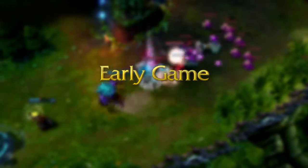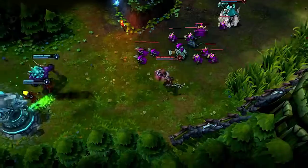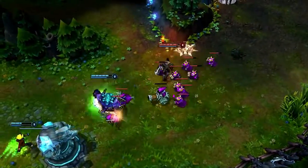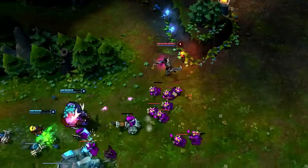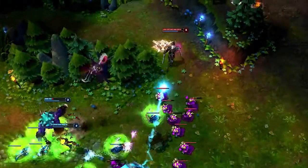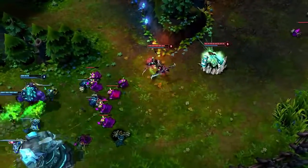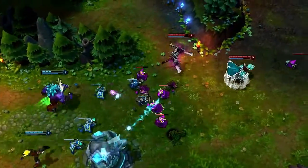In early laning, try to harass your opponents by hitting as many Spinning Axes as possible. Use Blood Rush to catch them as they fall, or guide them by heading somewhere safe before Spinning Axe hits an opponent. Be aware that Wicked Blades will cause the turret to focus you, so stay out of range and harass as much as possible, constantly guiding Spinning Axe into safe zones to catch.